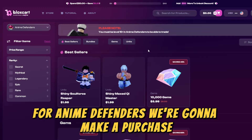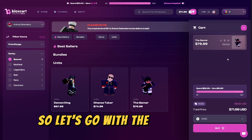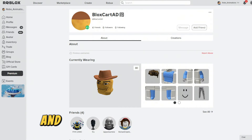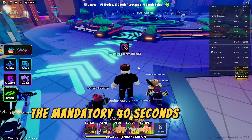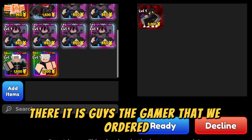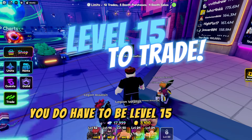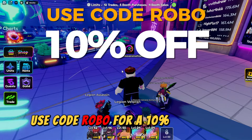To show you just how easy it is to get the items you want for Anime Defenders, we're going to make a purchase. I've had trouble getting a secret in this game, so we're going to filter by secrets and go with the Gamer here. Remember to use code Robo for a 10% discount on your purchase. After buying the unit, we simply put in our Roblox username and friend the bot that pops up. We've joined the BloxCart bot in the trading plaza and just have to wait the mandatory 40 seconds before we can trade — and there's the trade request. The Gamer that we ordered took about five minutes from purchase to delivery. That was insanely fast. Just remember, you do have to be level 15 in Anime Defenders to trade. Use code Robo for a 10% discount.